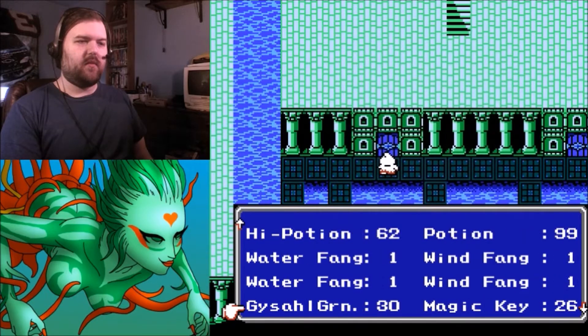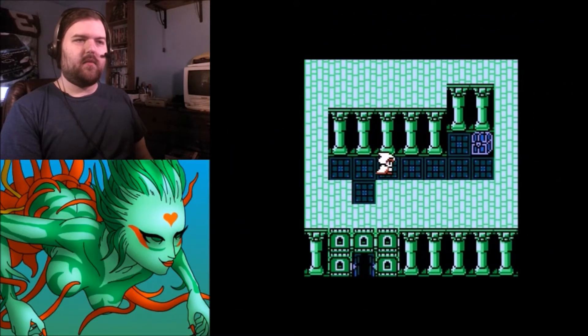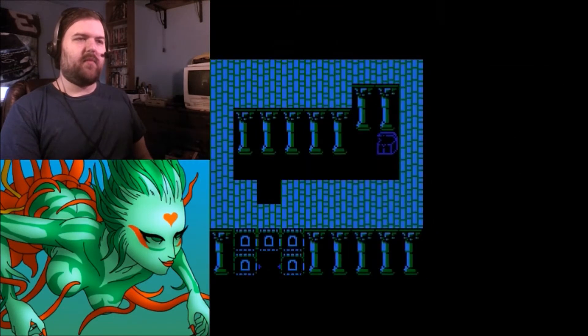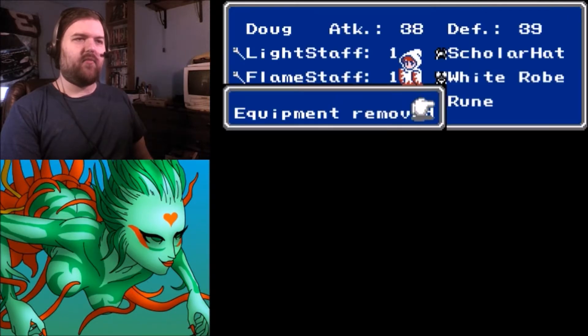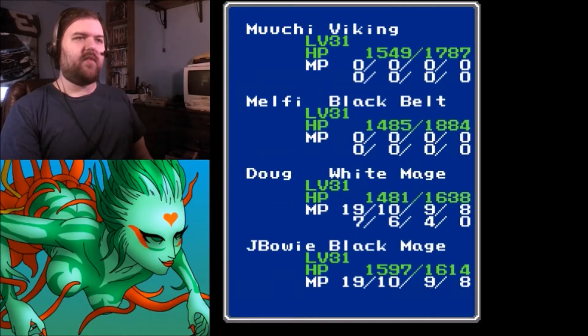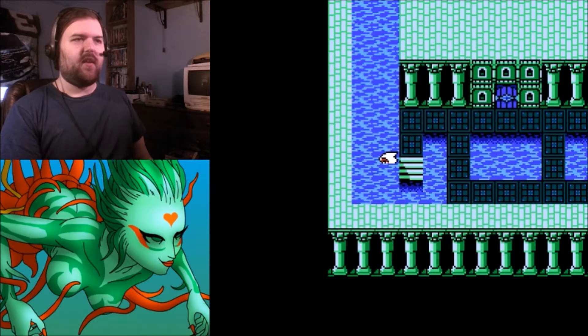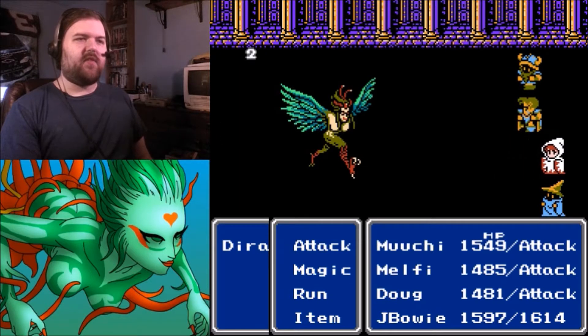Another door — magic key. Found a Diamond Bracer. I can use this to replace Doug's Rune Bracer. That brings him to 40 defense and now he's resistant to lightning. Awesome. Now the only one that doesn't have a piece of lightning-resistant gear is the monk, and there are creatures here that cast thunder, so that's good — I've already run into some of them.